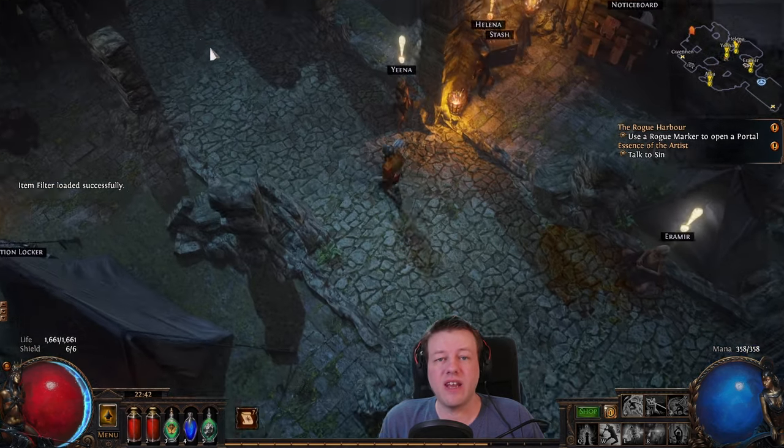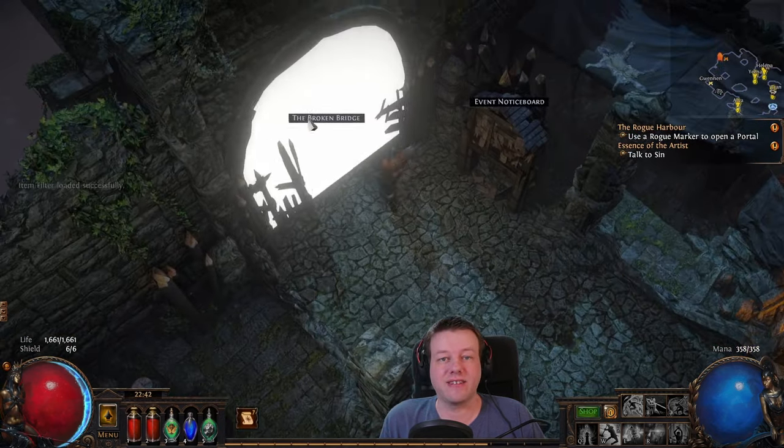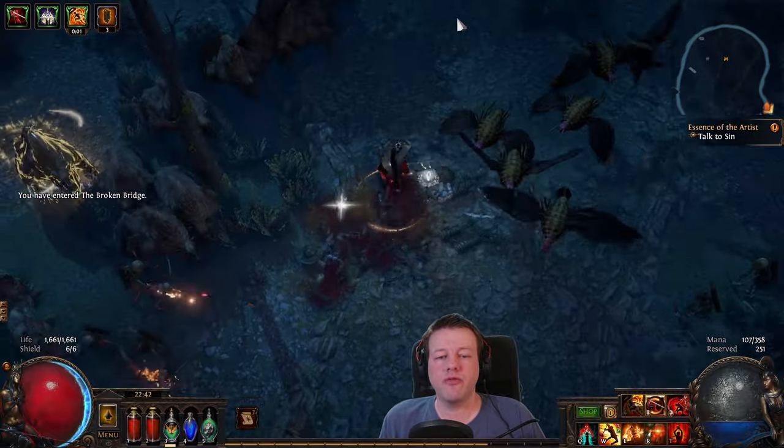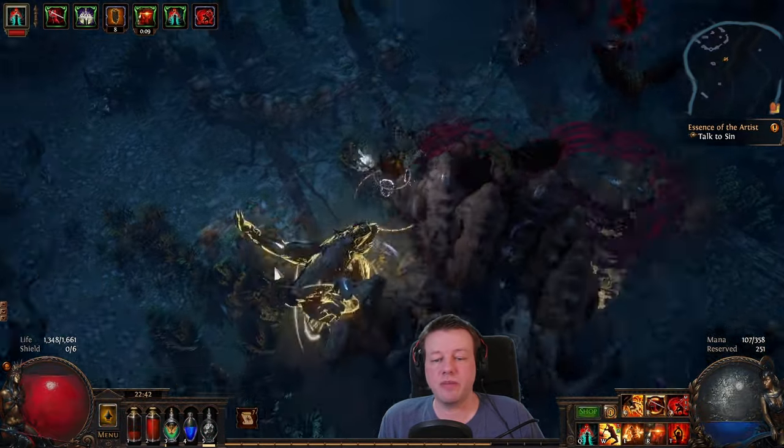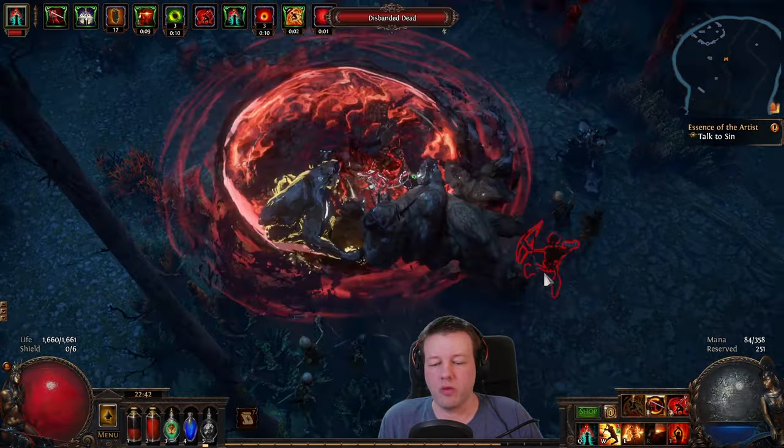Hello everyone, this is the POE 101 series. We are levelling a Gladiator through Act 7. Unlike in previous episodes where I've shown the gems at the beginning, I'm going to go over the gems again this time, but intermingle it throughout the rest of the video rather than all at the beginning.